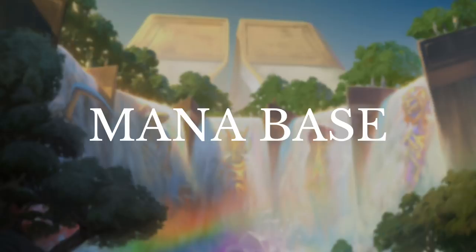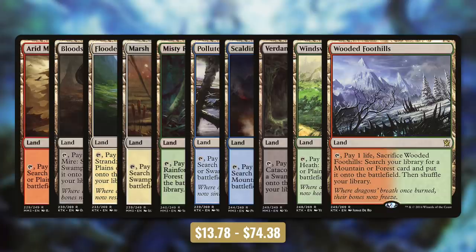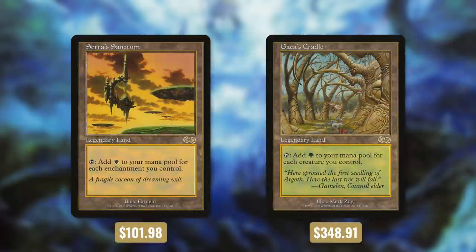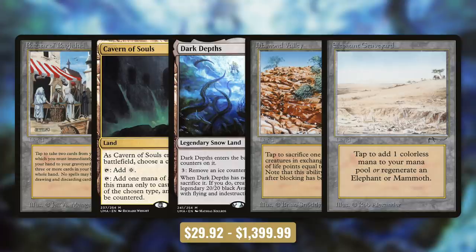Let's move on to our mana base to see some even more expensive cards. Of course we're running every single fetch land, because we'd be a peasant if we didn't. The same can be said for the original dual lands, which are a must. Next up there's Serra's Sanctum and Gaia's Cradle — both are expensive and can tap for a lot of mana. And we're also running Bazaar of Baghdad, Cavern of Souls, Dark Depths, Diamond Valley, and Elephant Graveyard.